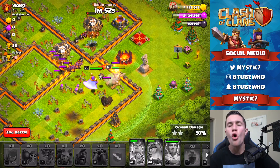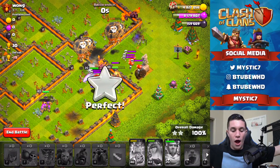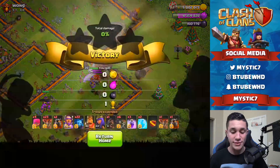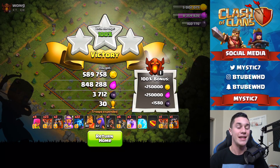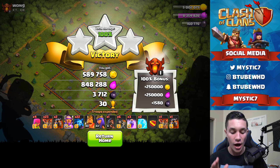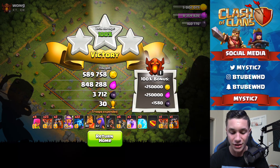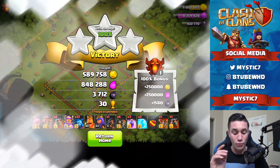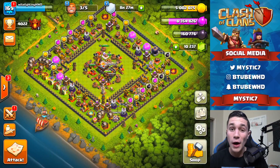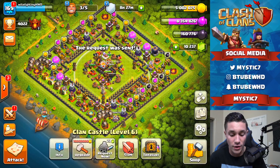This is one of those raids where everything is lined up perfectly — the stars have aligned. I am speechless. I have not three-starred a maxed base that fast in a very long time. We just got well over 1.3 to 1.4 million in loot, 3,700 dark elixir, 30 trophies, and a 100% loot bonus for Champions League One, bringing us up to 4,022 cups. We just mauled that.